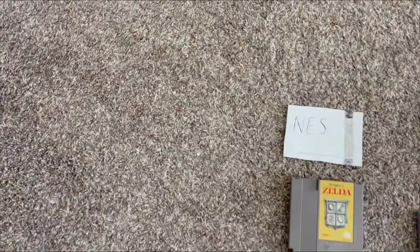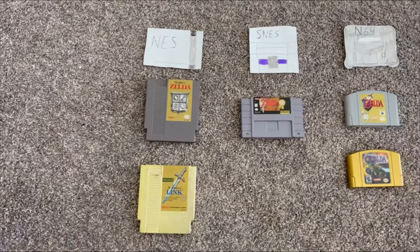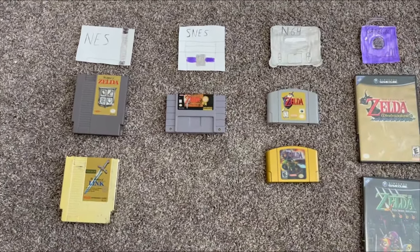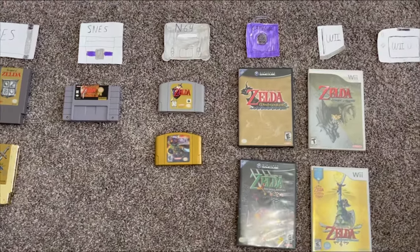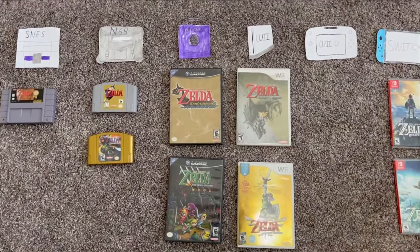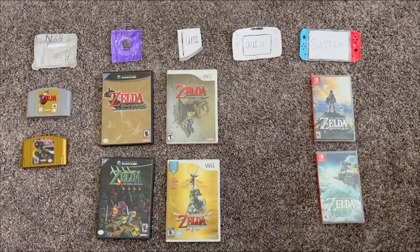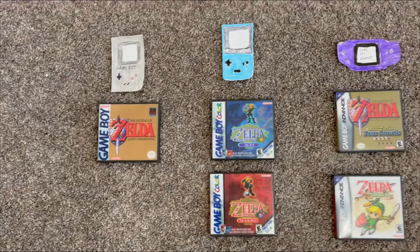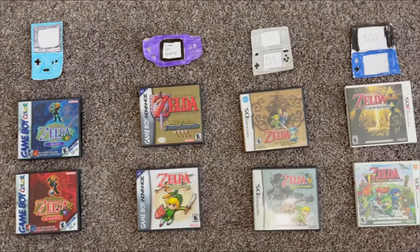Let's show which console each game originally released on. I'm placing Twilight Princess on the Wii because it was released on the Wii a few weeks before the GameCube, though some argue the GameCube is the original. I'm also putting Breath of the Wild on the Switch even though both versions released on the same day, because it was promoted as a Switch game. And here are all the handheld-only consoles in their original releases.